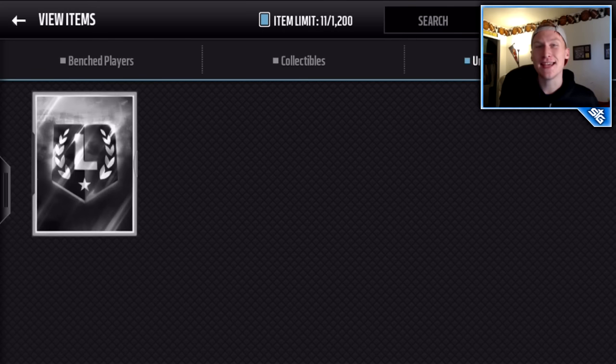Yesterday EA released an ultimate legend exchange pack where you put in three regular legend players and two ultimate legend badges, and you get one of these packs which guarantees an ultimate legend. The ultimate legend collectibles have been priced at least 300,000 coins, which is absolutely insane, so they are a bit pricey.